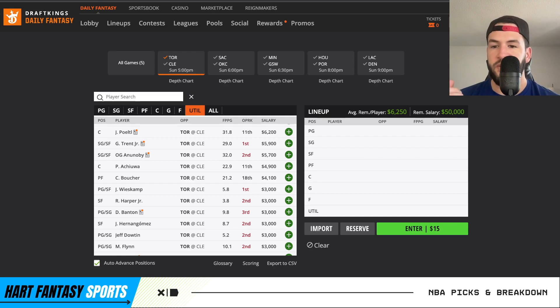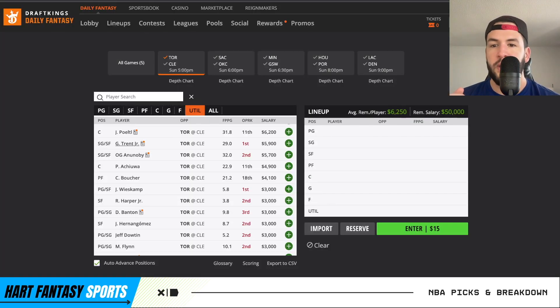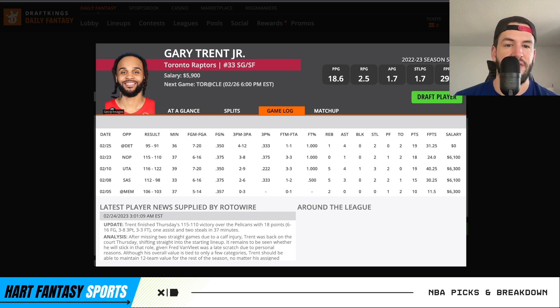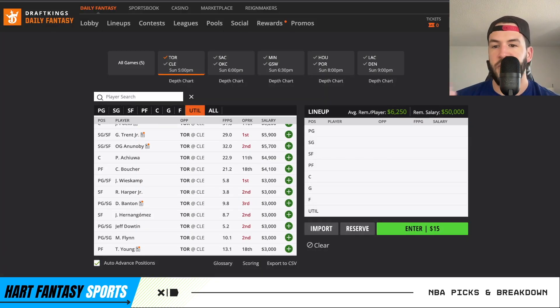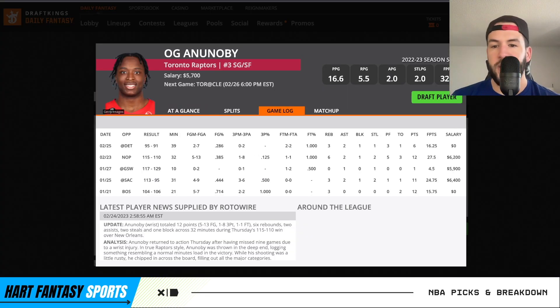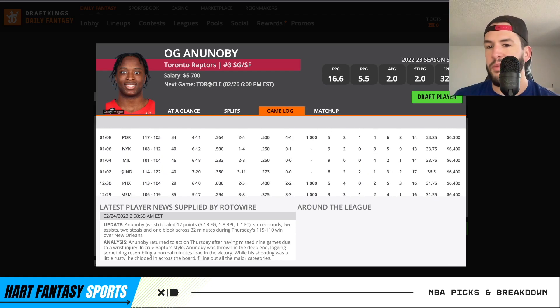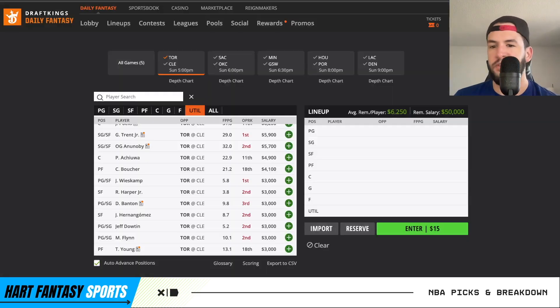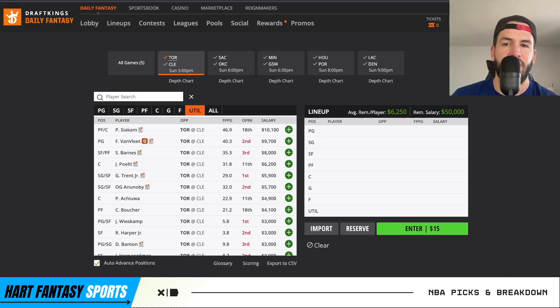Portal is probably my favorite play at 6,200. He's been seeing close to 30 minutes, been aggressive shooting the ball, been an absolute beast at rebounding, and can get peripheral stats like assists, blocks, and steals. Gary Trent Jr. is a decent option coming off the bench — he's been super aggressive shooting the ball. If Fred Van Fleet's back, it will take some usage away from Gary Trent, but he's solid at 5,900. I have a good amount of interest in OG after some pretty bad games — 32 minutes was decent, then 39 minutes was terrible with only 16.25 fancy points. He was close to 33 fancy points per game before the injury, so he looks solid at 5,700. Secondary guys like Precious and Boucher are decent GPP dart throws at their price tags.